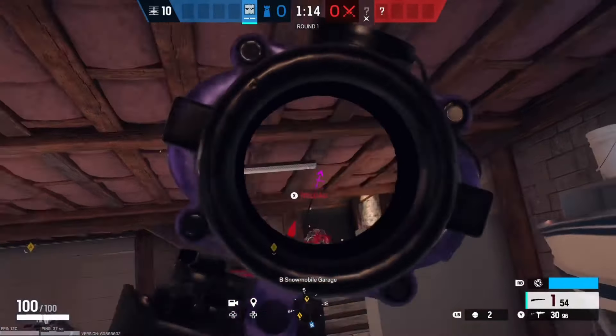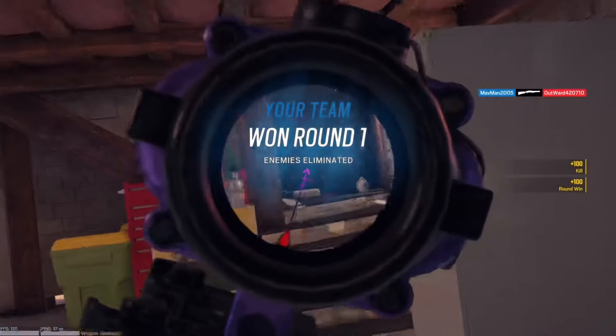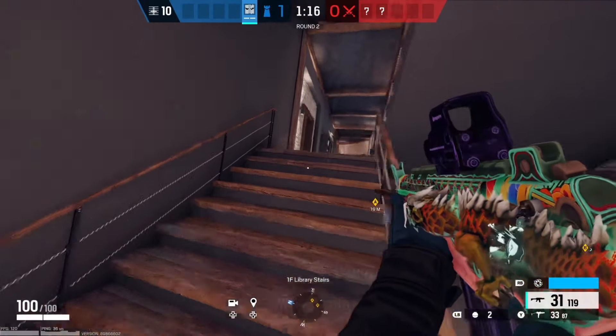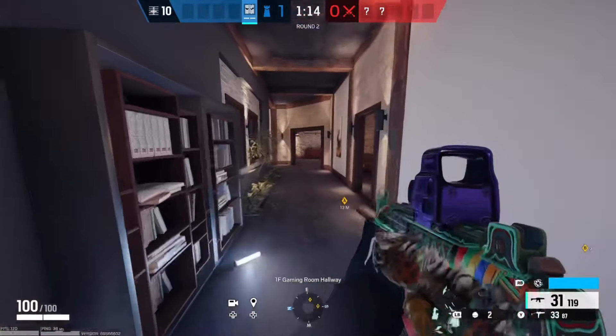Here is a great example of how powerful the Boss G is. It can literally one-hit people across rooms. You could even do spawn peeks with it if you wanted to.